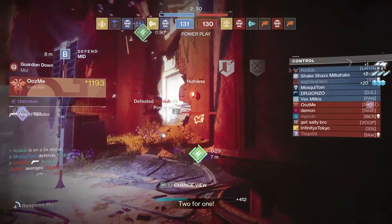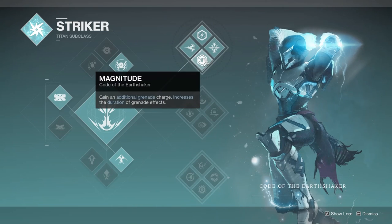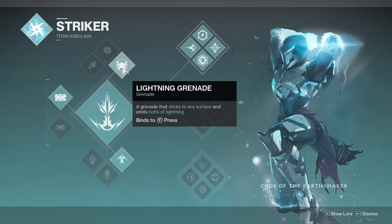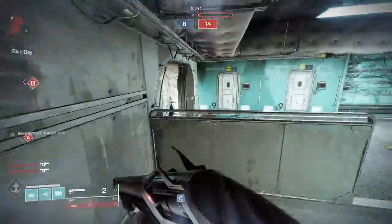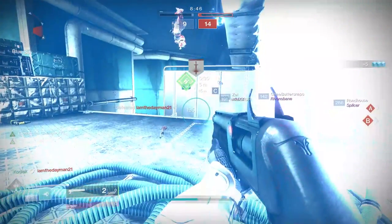We are going to be on top tree Striker. The main purpose of this is Magnitude, which is an ability that gives us a second grenade charge. I personally recommend lightning grenades with this setup simply because lightning grenades in PvP already hit for a lot, and with this setup they're actually going to be able to one-shot most guardians all throughout the Crucible.